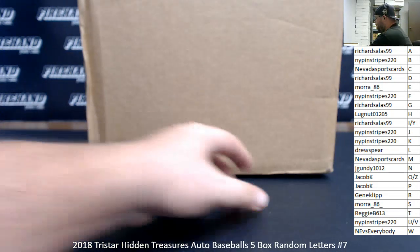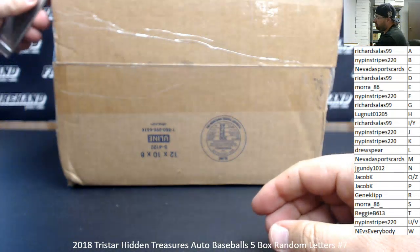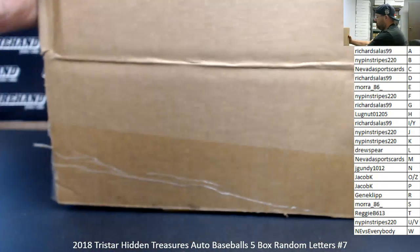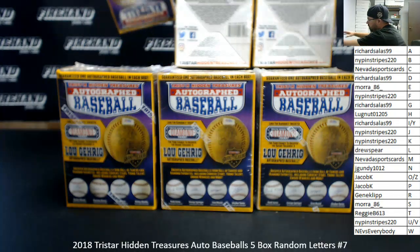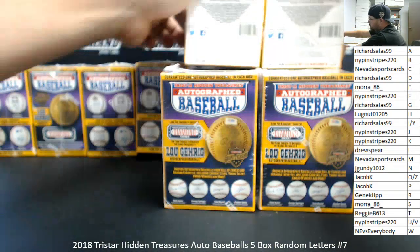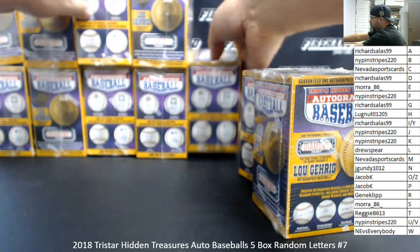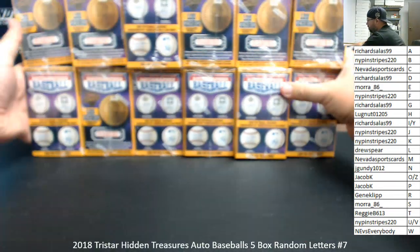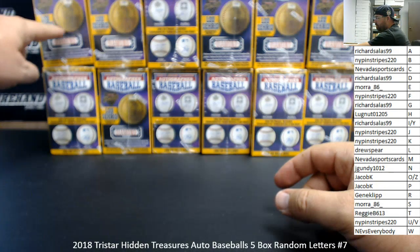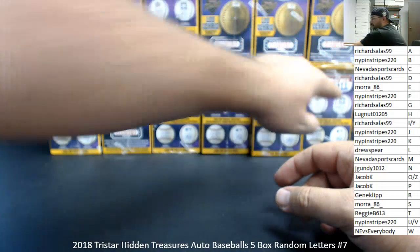We're gonna open up the case to reveal the 12 boxes. We'll assign box numbers and do a random draw. We're gonna number the boxes as usual from top to bottom, left to right. So box one's in the top left corner, box two's right beneath it, three and four, five and six, seven and eight, nine, ten, eleven, twelve.